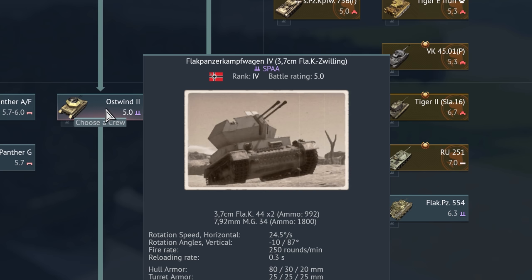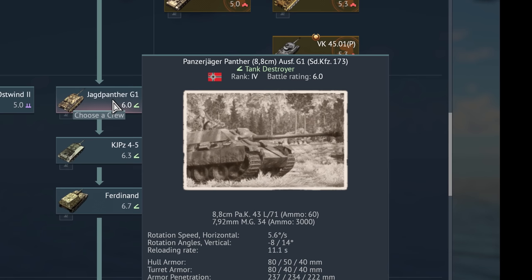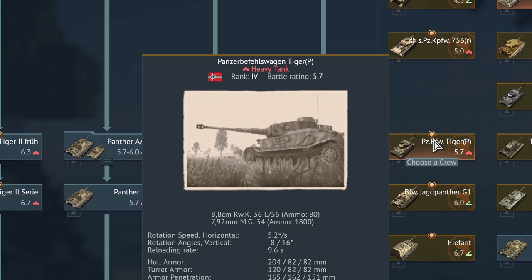This is the Panzerjäger Panther 8,8 cm Ausführung G Sonderkraftfahrzeug 173. Panzerjäger of course is the anti-tank variant — the tank destroyer. There is another Panzerbefehlswagen Tiger 1 P — this of course being another armored command vehicle.